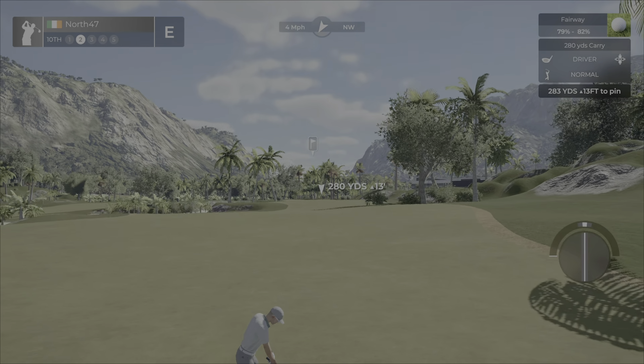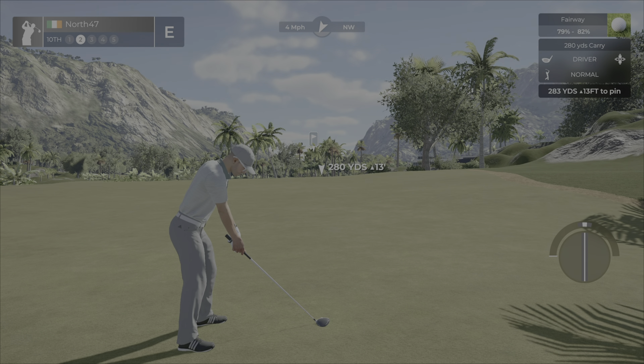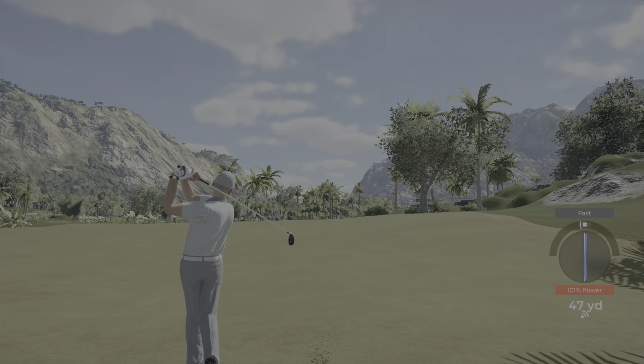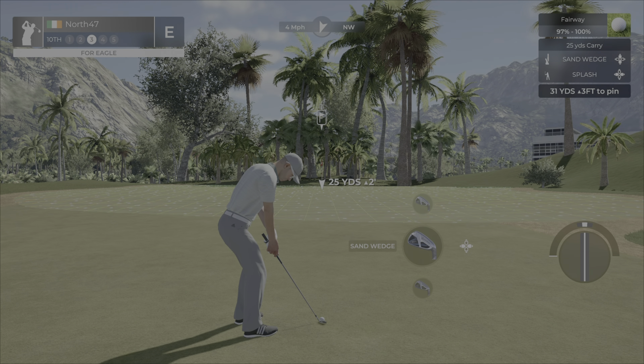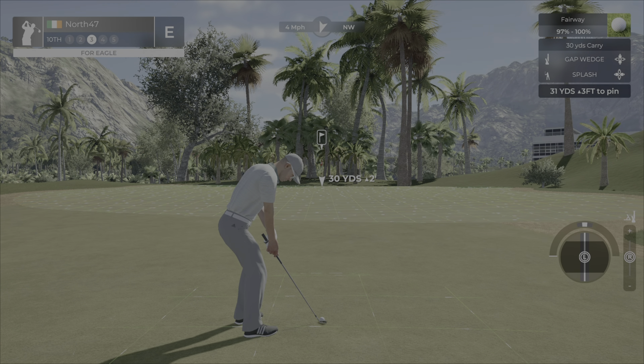First par five of the course to kick off the back nine: hole number 10, 559 yards, down five feet. Reachable hopefully — can redeem myself after two double bogeys on the front nine. 283 yards out — we can try the driver off the deck again. Apart from the big waste bunker area, this is a bunkerless hole. Let's see how far we can chase the driver off the deck. Slight fast — not sure it's going to have the legs to run onto the green.